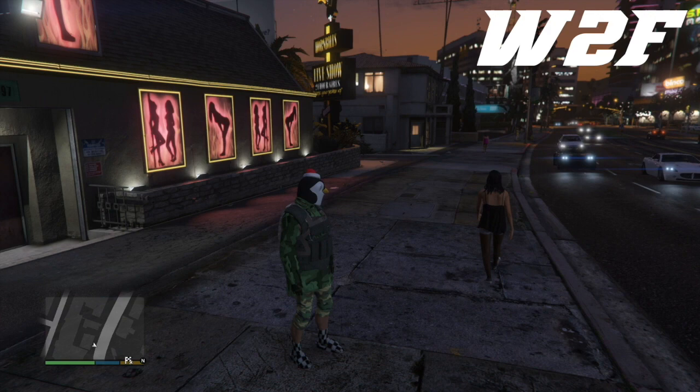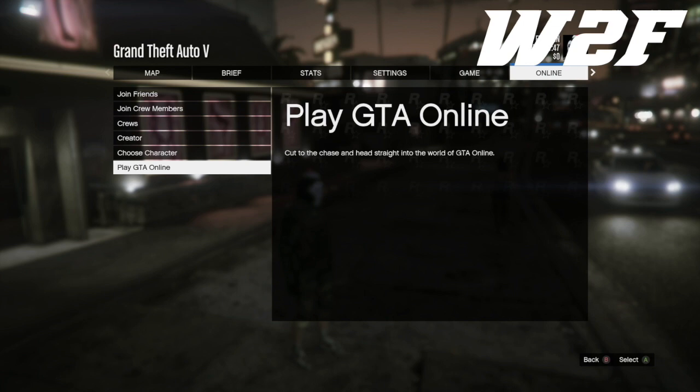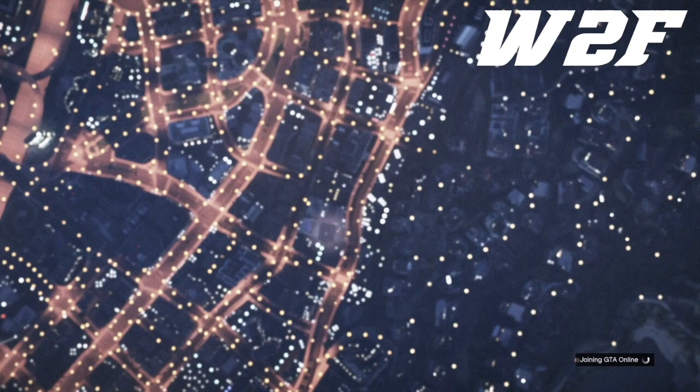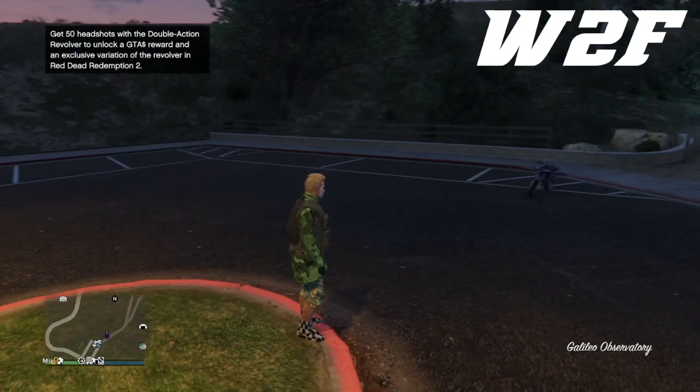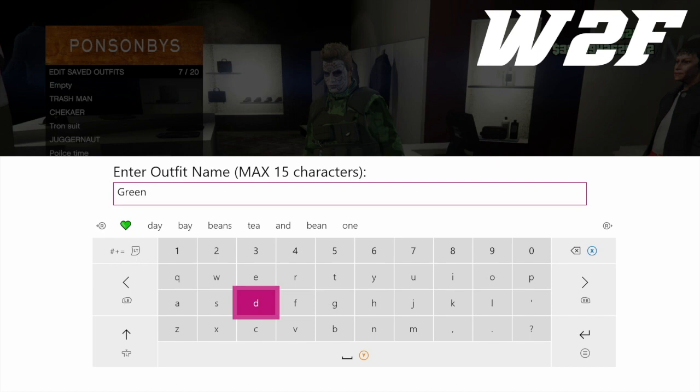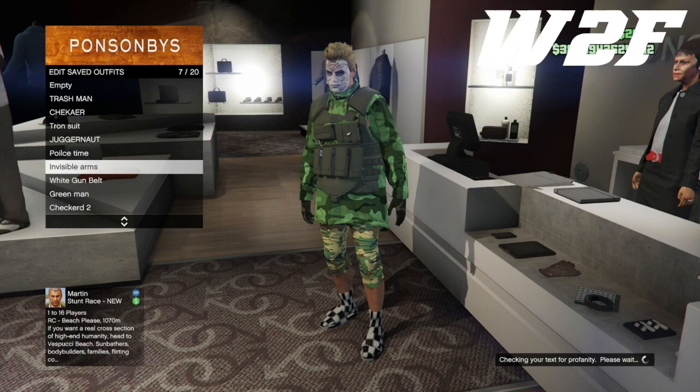I've got all the outfits that I want and the duffel bags. So I'm going to go back online and I transferred this outfit too — if I'm going back to online I might as well take this outfit with me. It's very important that you follow along and do exactly what I do so you can get the green duffel bag without any issues.